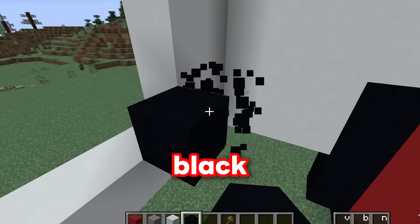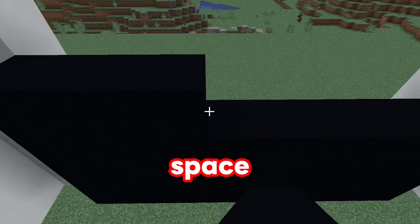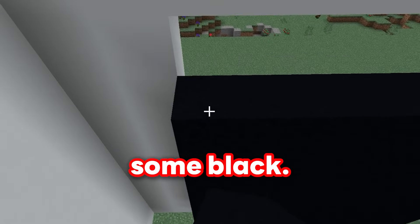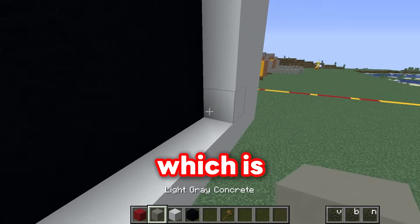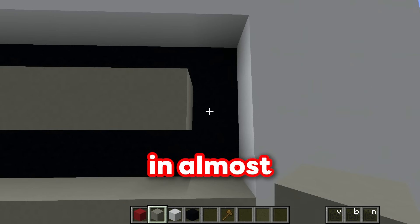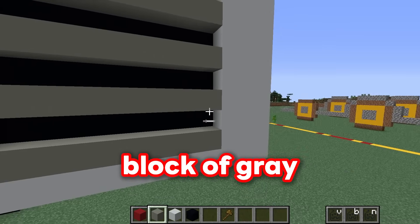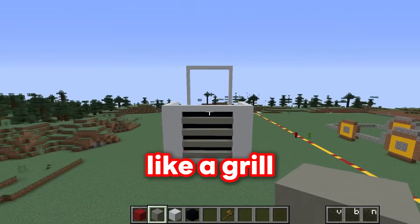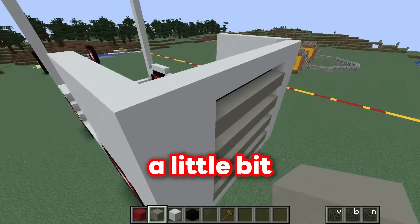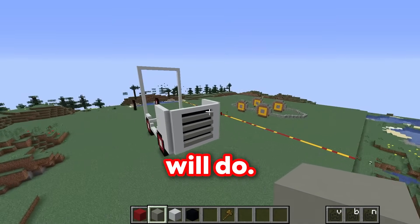So what I'm going to do is put some black concrete behind it, just like this, and then this will give it the illusion that there's space behind it when there really isn't. Fill it up with some black, and now I can add the actual grill shape, which is just this. I'll put some grey concrete and place them in almost like a zigzag - so one block of black is showing and then one block of grey is in front of it. That will make it look like a grill! Now I want to make this truck look a little bit more rounded. After all, trucks aren't exactly square.